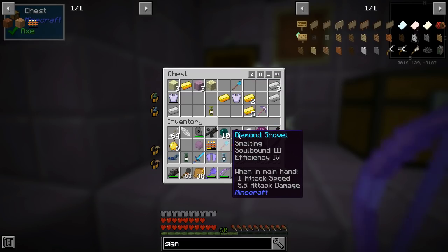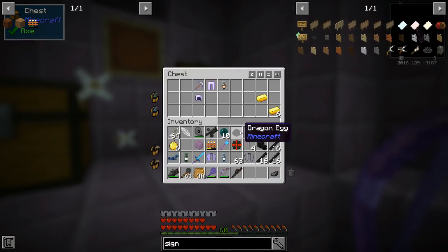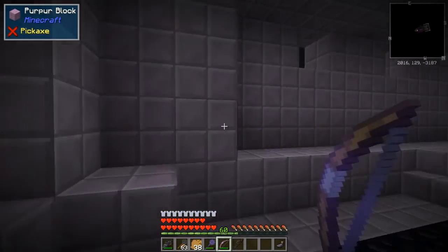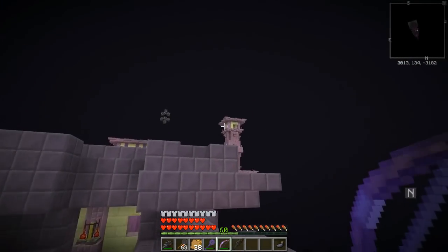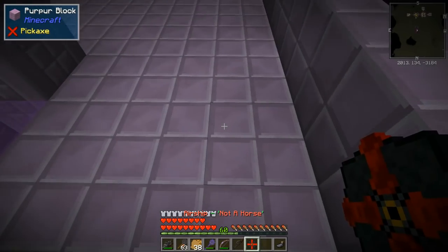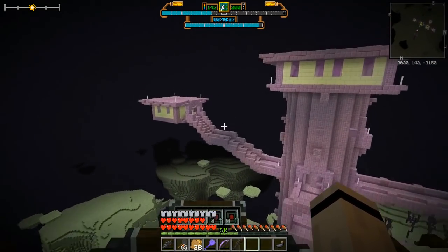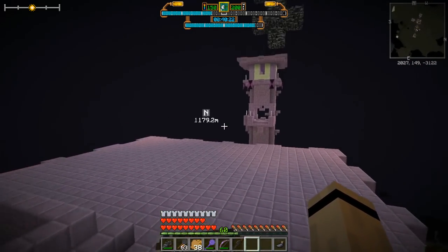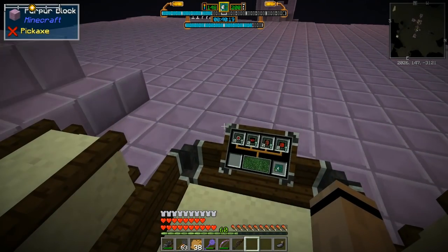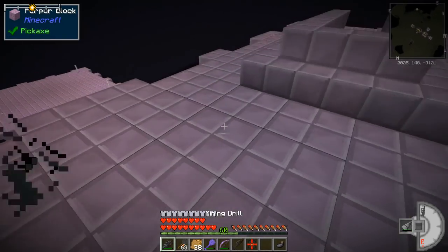Let's see what else we've got in here — an iron chest plate Protection Five, Protection Four, another shovel Efficiency Four Soulbound Three, and Smelting — that might not be bad for glass. Insight Fortune. I want to take the useful things but not snowballs or extra iron stuff. I'll take one quick trip over to the End City buildings just to see if there's any loot.